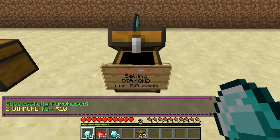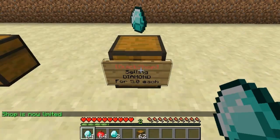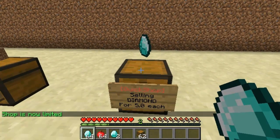Just check inside the chest — you can see it's empty. Now if I do the same command again, it becomes a limited shop. So now it's got nothing in it, so if I tried to buy from it it wouldn't be able to sell it to me.